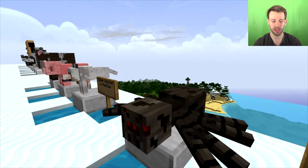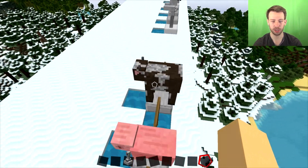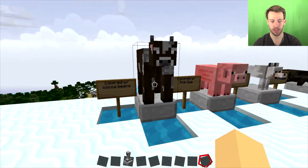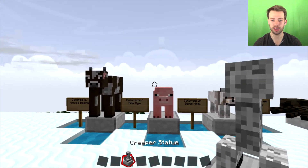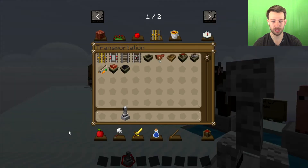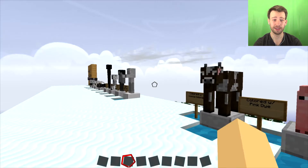The statues themselves — you can actually jump on them just like a normal block. And when you hold them in your inventory they actually kind of stick out, which is kind of cool. As you can see, they go above the actual inventory slot, which is kind of neat.